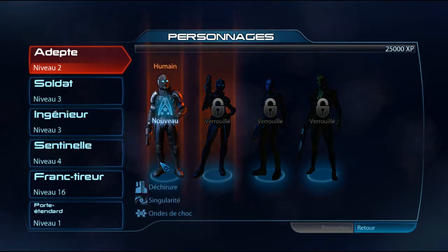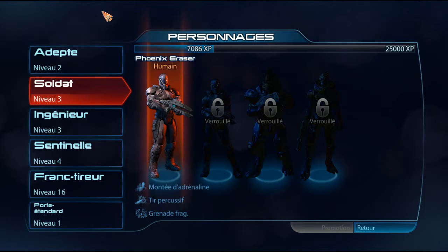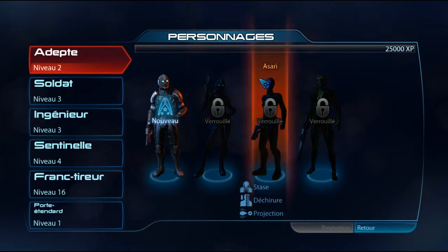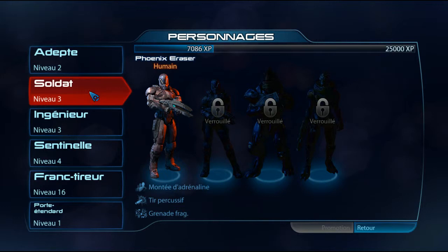These are the classic sorts of Mass Effect. The classes are the same as classic Mass Effect. Adept — human. It's always human-human. They all have the same.